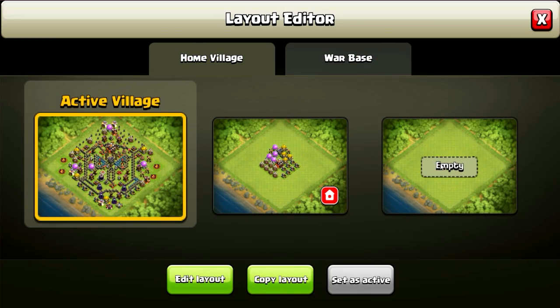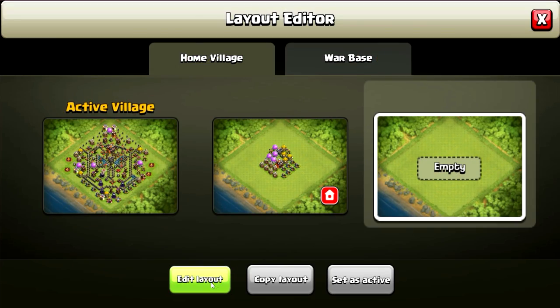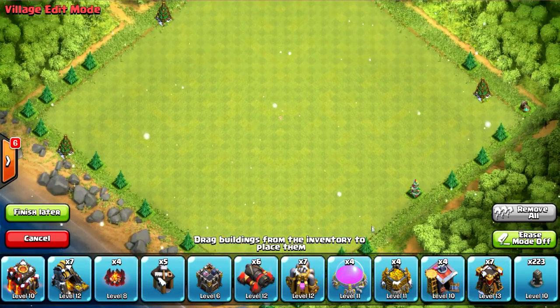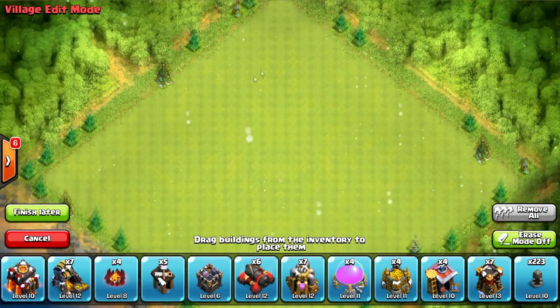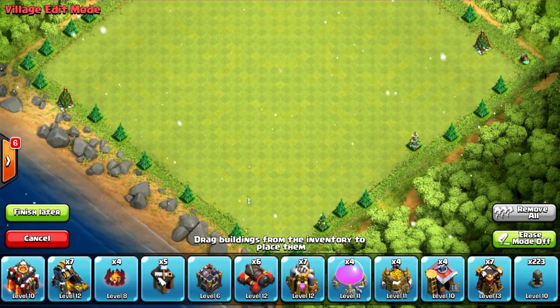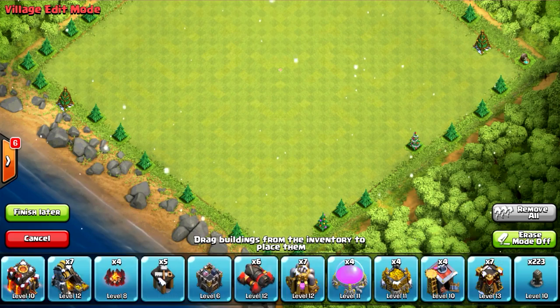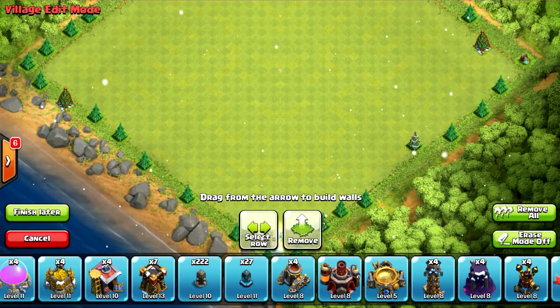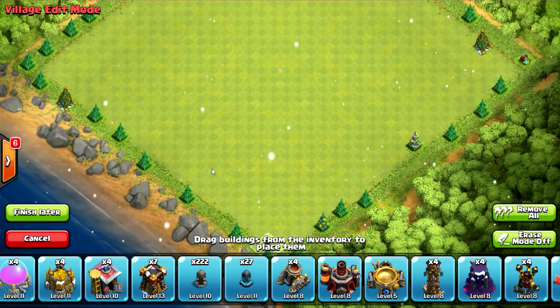What's up guys, this is GuySun and today we're gonna be doing a base layout for your Christmas trees. If you guys notice, I have a lot of pine trees on the edges of my base here. That's because it helps prevent enemy players from spawning in those areas - if they touch the trees then they can't deploy right there, so I use that as a way of defense.